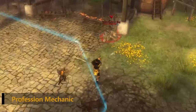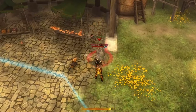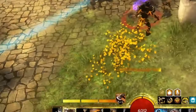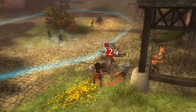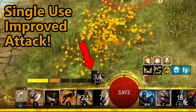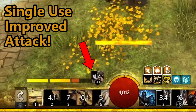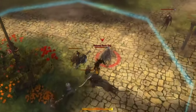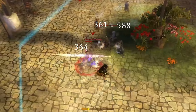First, getting started with the class: the warrior's professional mechanic is their adrenaline bar. While in combat, warriors gain adrenaline. This bar fills up until they use a burst attack, which is a much more powerful strike that correlates with whatever weapon the warrior is using at the time. These burst skills go on a short cooldown until the warrior has earned enough adrenaline to utilize it again.